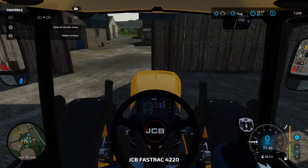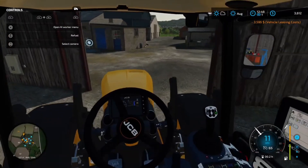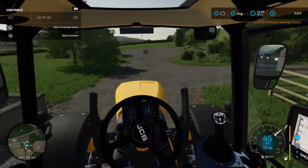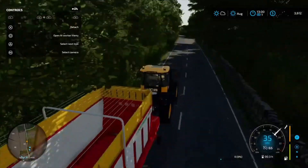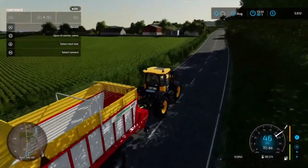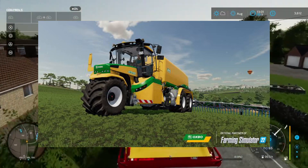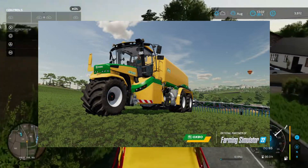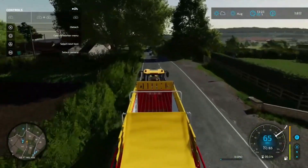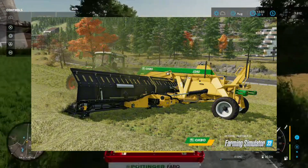I'm gonna borrow five thousand dollars so we can afford things. Locky's got the specs of the Oxbow Pack. I'm pretty sure we've got two vehicles for this one. First we have the Slurry Tanker — almost four hundred thousand dollars. It can hold slurry and digestate, and it spreads it. It might also work with the pumps and hoses pack.